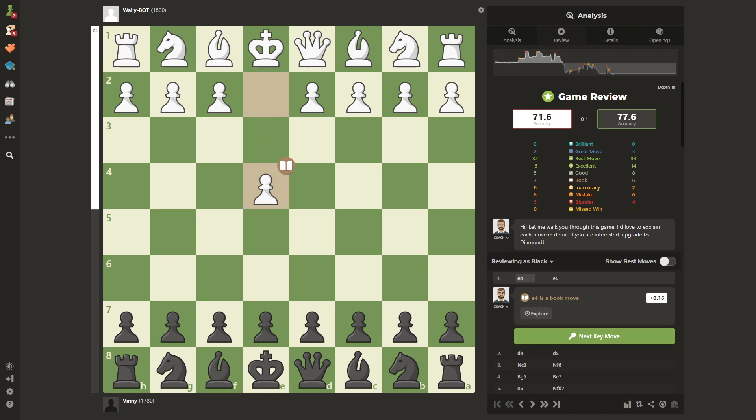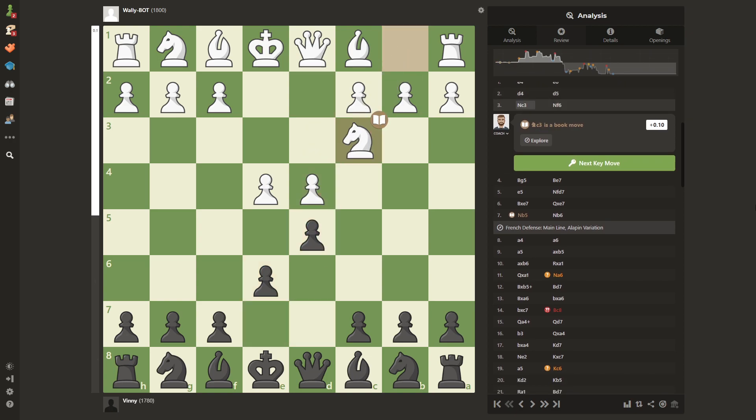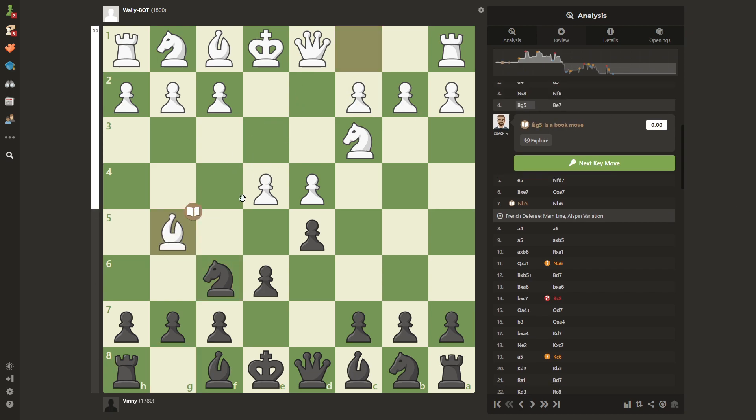The second tip comes right now: in order to beat Wall-E and some advanced bots, you have to know some theory — you cannot really improvise, it will be much more difficult. As you can see, I'm still playing the French Defense. I always play this: e4, e6, d4, d5. This is one of the variations — here you can play the Advanced, or you can develop the knight. Wall-E almost always decides to play knight to c3.